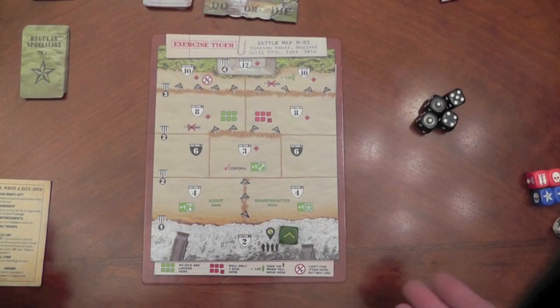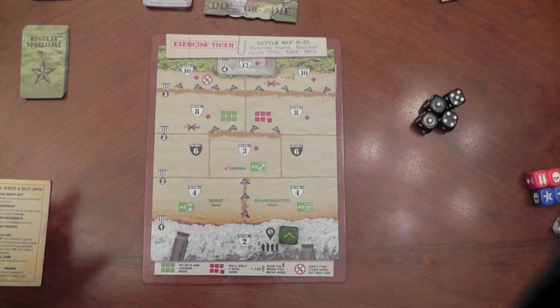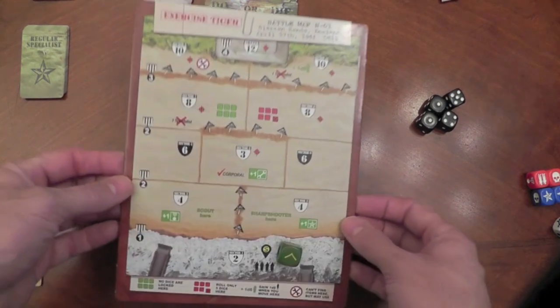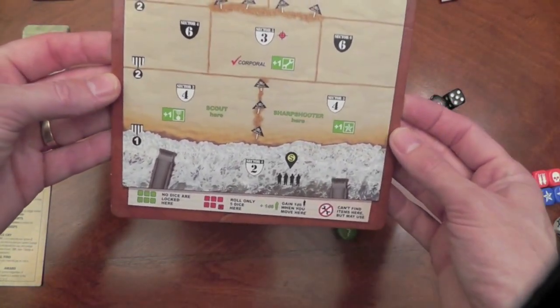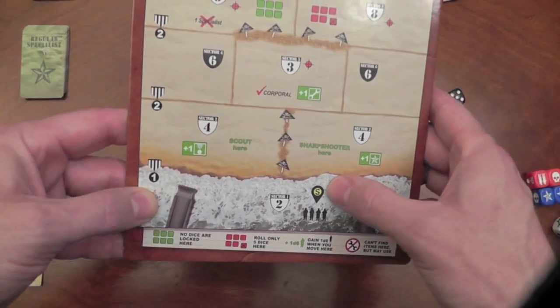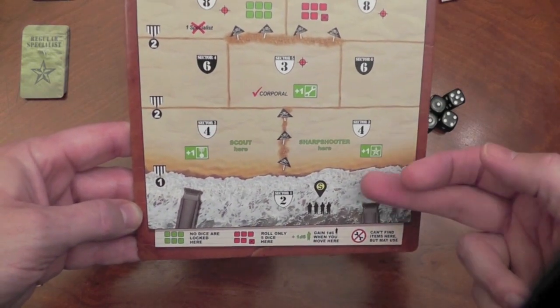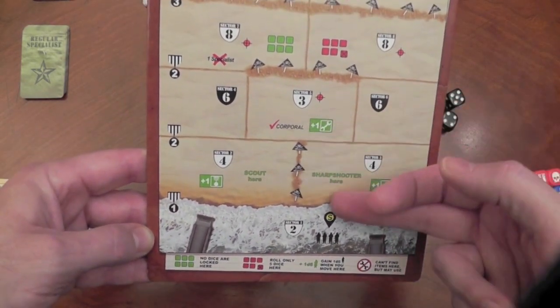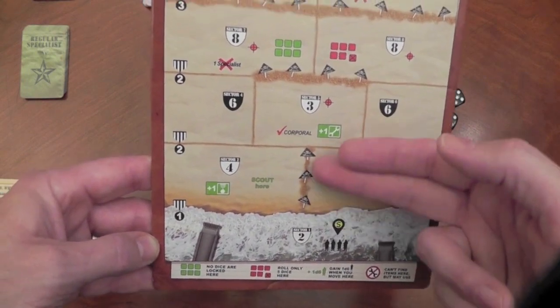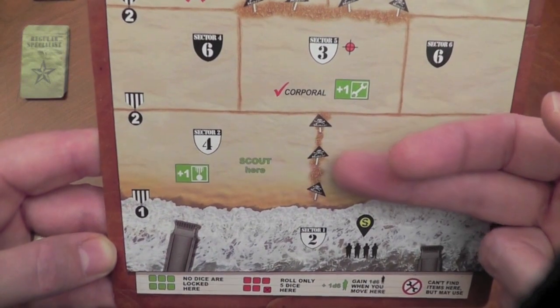First, let me walk you through some of the components. You're looking at the starter board, Exercise Tiger — it's the one used to train you on how to play the game. The boards are excellent. You can see you're going to start here; this indicates your starting area. Your start is clearly where the landing craft have just let you off, and there are sectors that are clearly defined. Some of them are even restricted in your movement in terms of minefields.